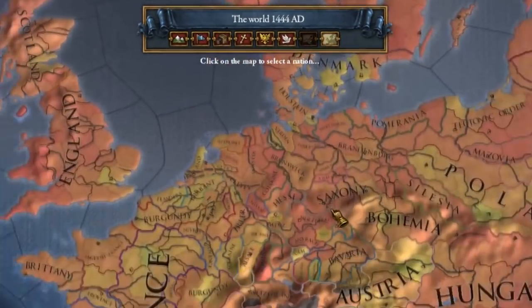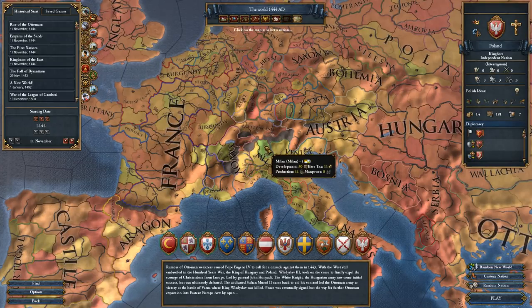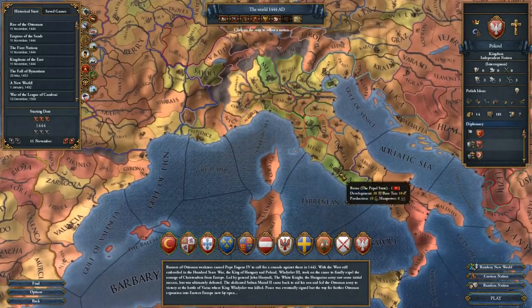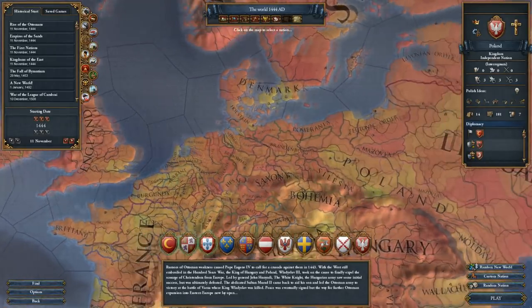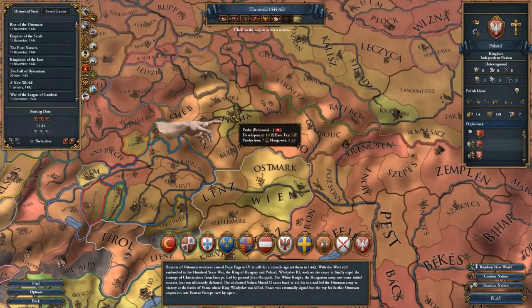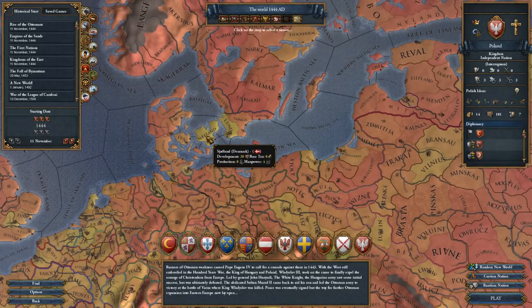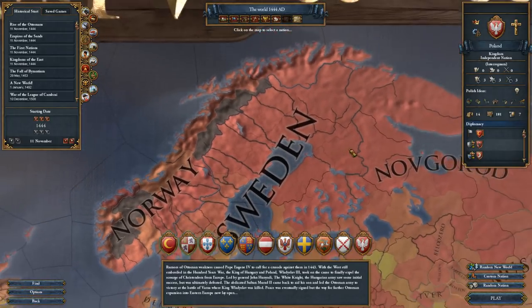There's the development map mode. This allows you to see the provinces with the highest development. Milan is currently the highest in 1444 at 30 development — 11 base tax, 11 production, 8 manpower. The higher the development, the better. Playing as Milan, you'll have a very beefy capital city. Florence has 28, Rome has 28, Venice has 27, Paris 23, London is 20. As you go up north there's less and less development — Norway is all red, very poor areas at this point in time.